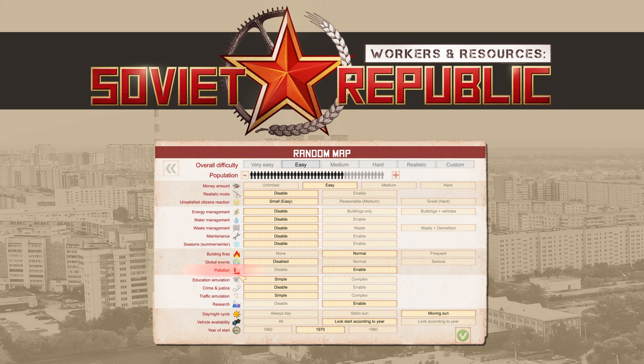Then comes pollution — your industrial buildings will emit pollution, and this will make your people sick. So you will either have to supply them with ample healthcare, or better yet build these industrial buildings far away from your population centers. The education simulation has two options: simple and complex. Simple just means that you don't have to build schools or kindergartens, but you still have to build universities. The complex mode will mean that you will have to build schools and kindergartens as well, so children can get educated and parents can go to work if they have babies at home.